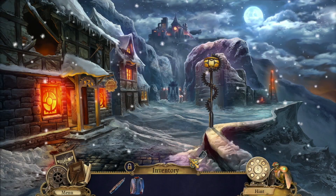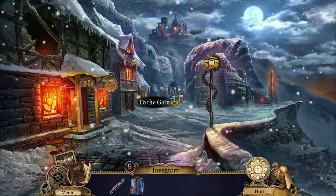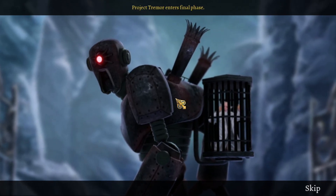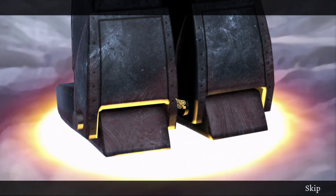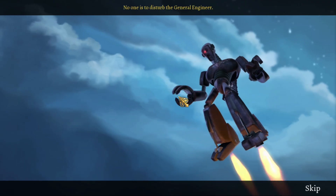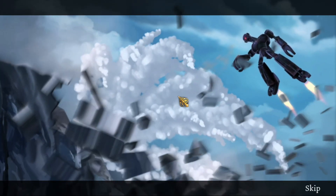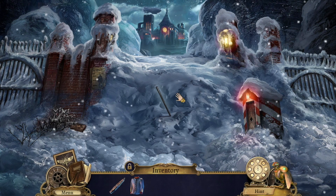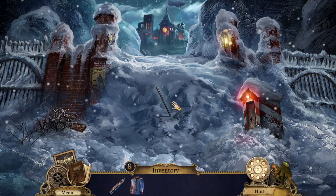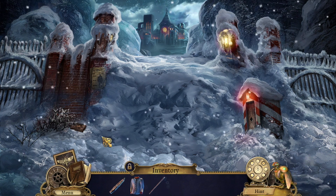So if we head back outside, I guess we should walk towards — check train wrecker's final phase. No one is to disturb the General Engineer. Well, that's not good. And it's a flying robot! We got a shaft — this is what we need for the shovel! Nice.